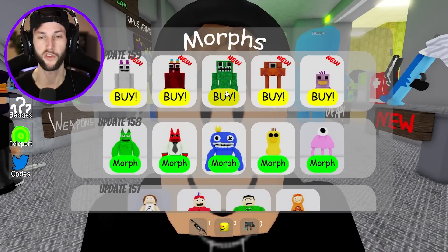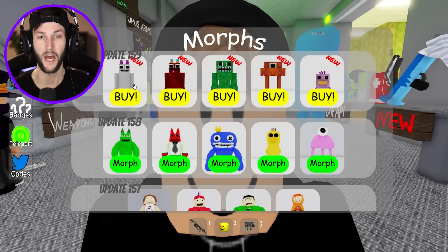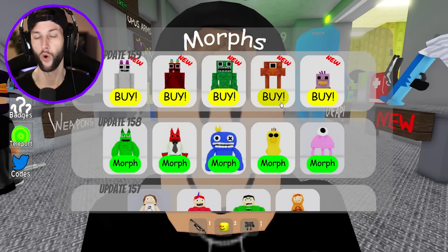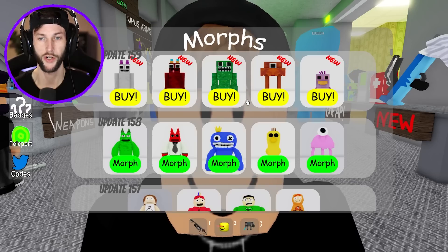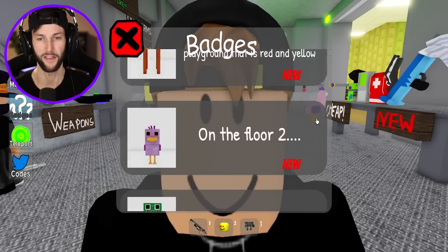I think these are supposed to be pixelated or something like that. They're definitely blocky looking. We have Bambolina, Banban, of course we're gonna have Jumbo Josh, Stinger Flynn, and Little Opillibird right there.